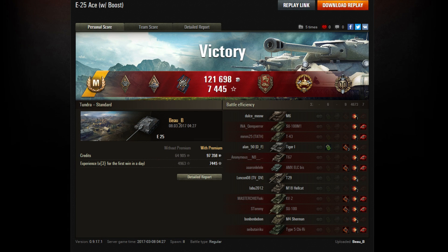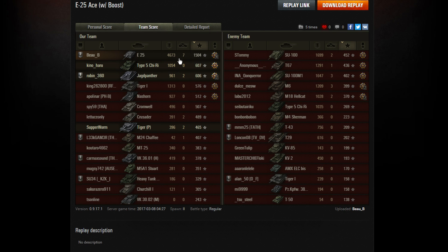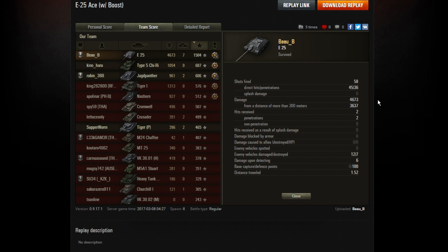As we have a quick look at the post-game battle results, it won't come as any surprise — he's picked himself up an ace tanker for that action-packed replay. Arsonist, bruiser, Defender medal for reducing the enemy cap points by at least 70, High Calibre, and of course the Top Gun for all those kills. On the second page: 4,673 hit points of damage, seven kills, 1,504 base experience — enough for an ace tanker mastery badge.